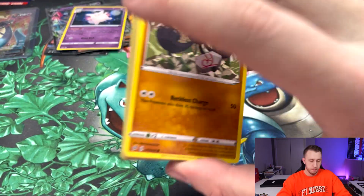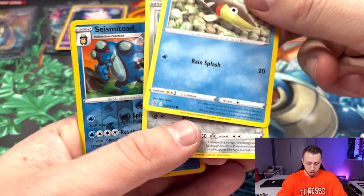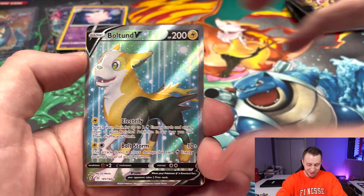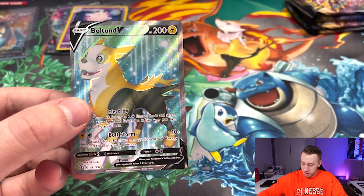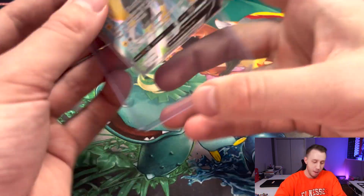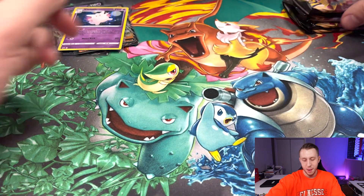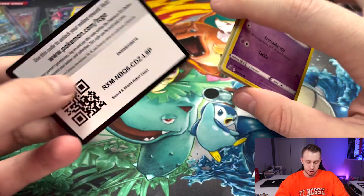Got some more sparkle sparkle here — these Rebel Clash are loaded right now. Seismitoad, very nice, that's a reverse holo rare. And it looks like we might have another full art here — we do! Boltund full art, the goodest boy around. Wow, that is a gorgeous card. Rebel Clash stocks are going up right now in real time as this video is being watched. Very nice — I'm very happy with these pulls. These packs have kind of been juiced, but no VMAXes yet, maybe we can change that.